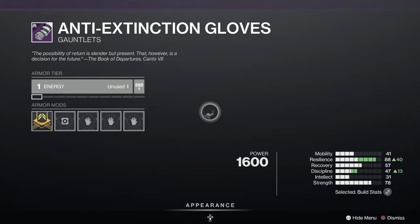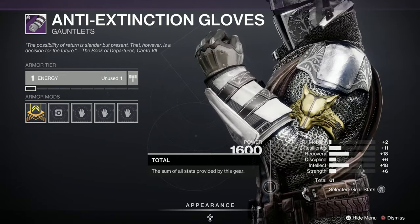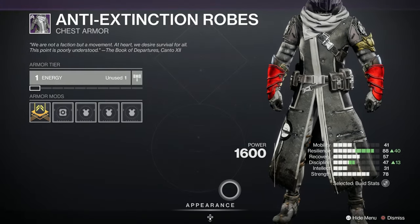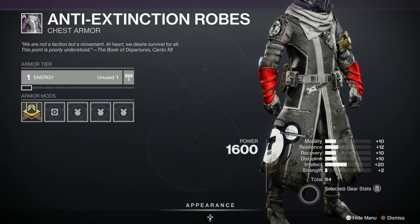Moving down to the Wardrobe Malfunctions - we've got Anti-Extinction this week, which is the Dead Orbit set. That's not too bad on the stats: 61 here on the gloves, with a spike in Recovery and Intellect - not great. Nice looking though. We've got the Anti-Extinction Robes - I'm not too keen on those on the Warlock. 64, nothing great, nothing to write home about.